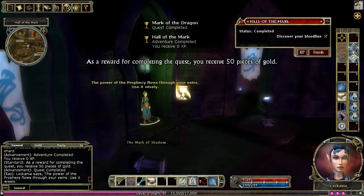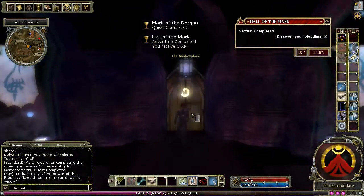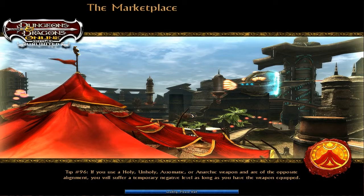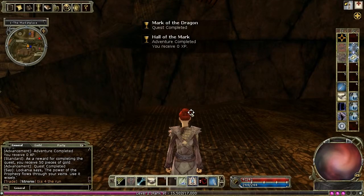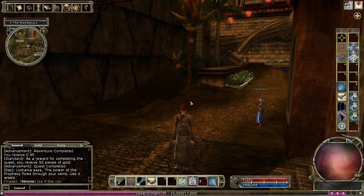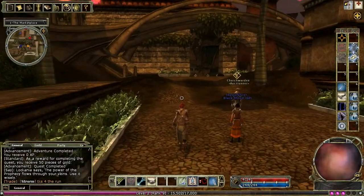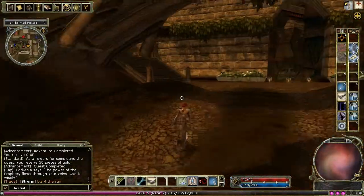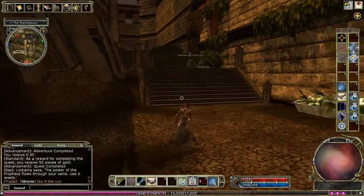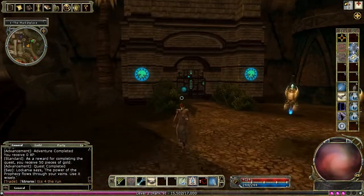And then there we are — all done. We now have our feat exchange token. Now that we've got the feat exchange token, it's not represented by an item; you just get a notification when you log in. I'm going to show you where to use it, and that's in House Jurasco, which is through here.